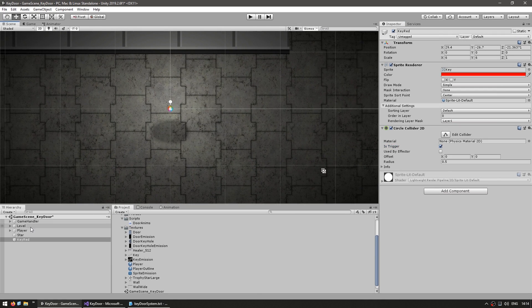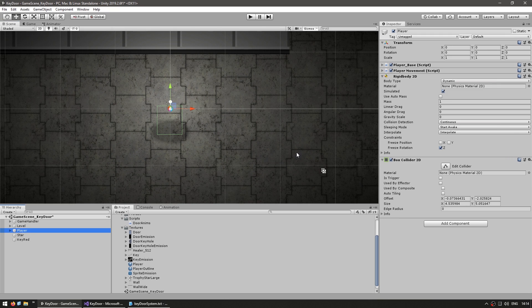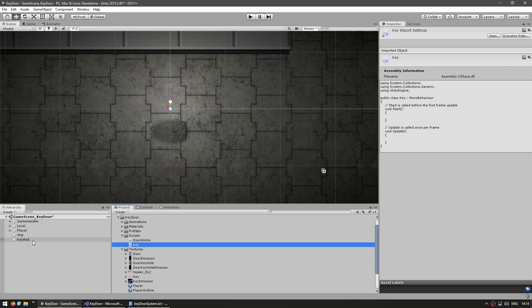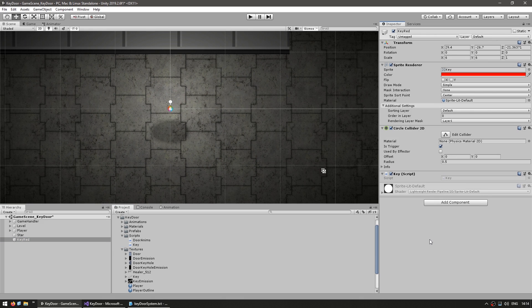And now over here we have the player game object. As you can see, it has a Rigidbody 2D and also a Box Collider 2D. So this is what we need in order to handle collisions on both sides — we need two colliders and at least one Rigidbody. So let's make our key script and make a new C# script.